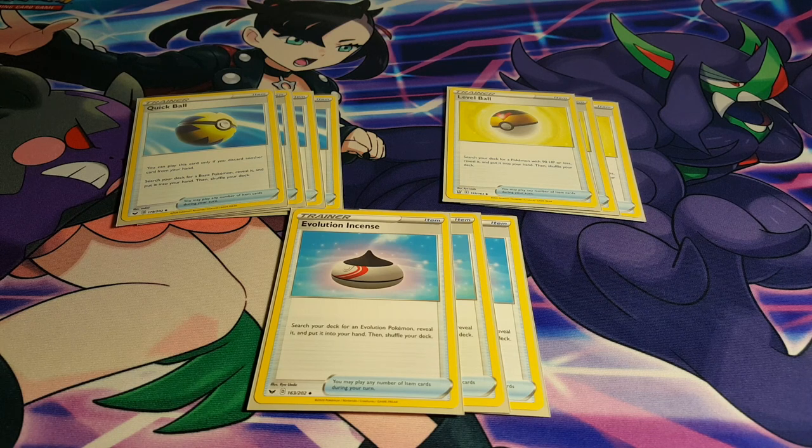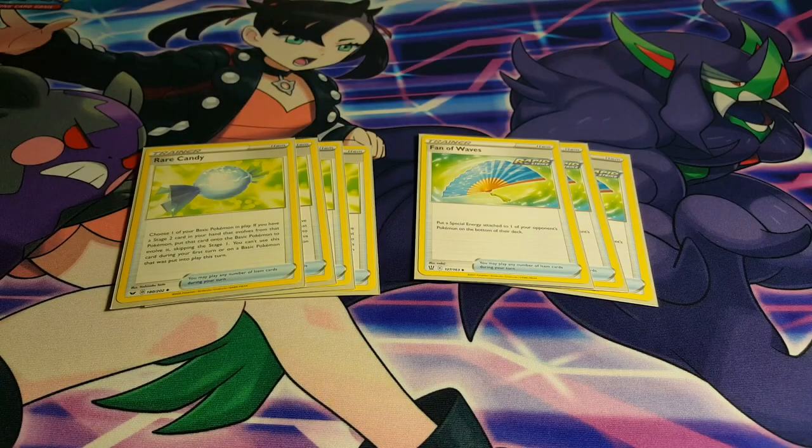You guys could always just test that around and run whatever you feel comfortable with. Of course, we're playing 4 Rare Candies — we can't play any more than that, and if we could we would, because we are playing plenty of Stage 2 lines. We also have Fan of Waves, which is not too bad — it's definitely really nice to just disrupt the opponent. Seeing as special energies occur a lot these days, Fan of Waves is just becoming more and more popular.